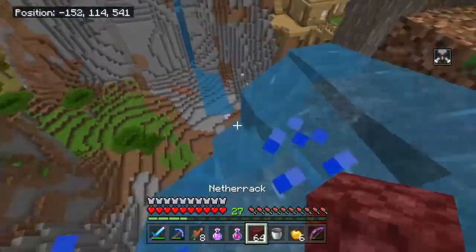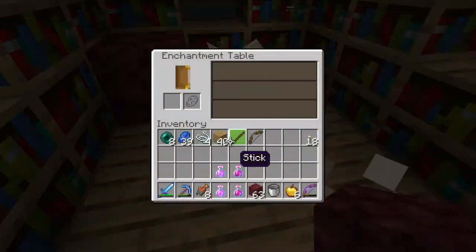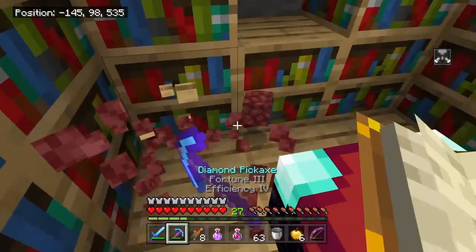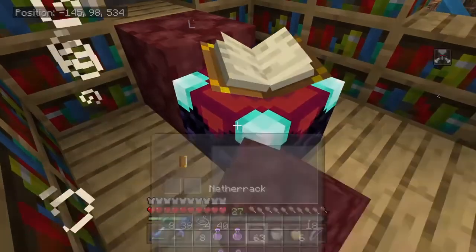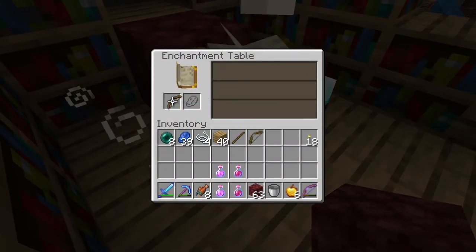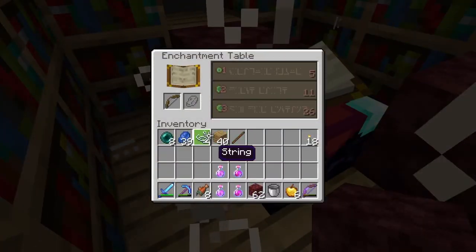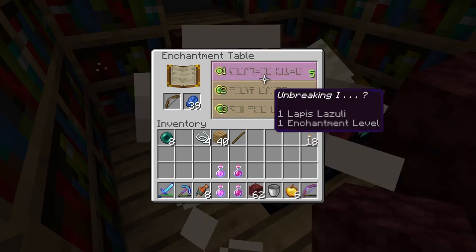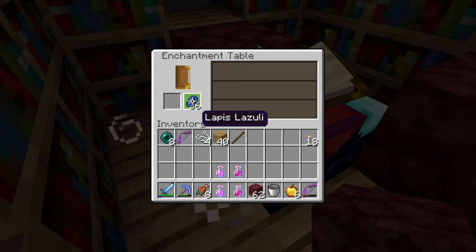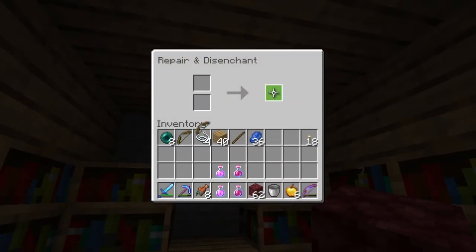Let's enchant at the enchantment table a little bit. I'll go around level 26. Flame I - I'm going to chance it. Dang, that sucks. We're going to have to disenchant that and redo it. Can we get level 24? What is this going to give us? I'm going to just keep going until I get Power. That's not Power. Now we're down to level 21.